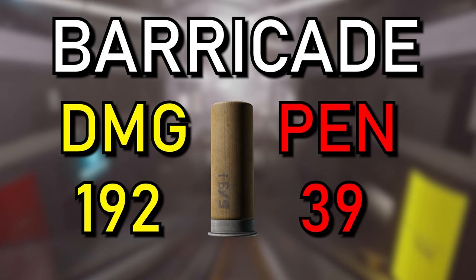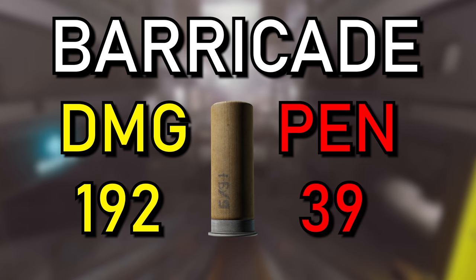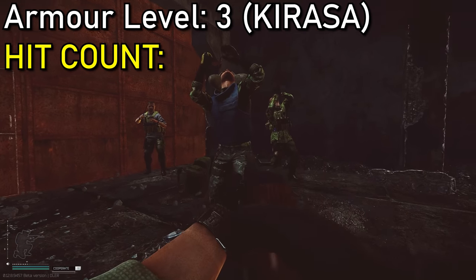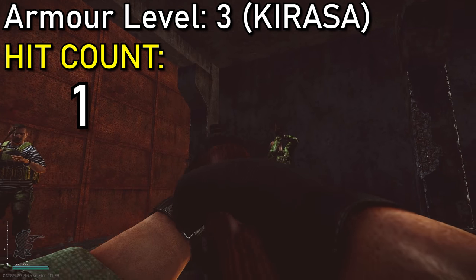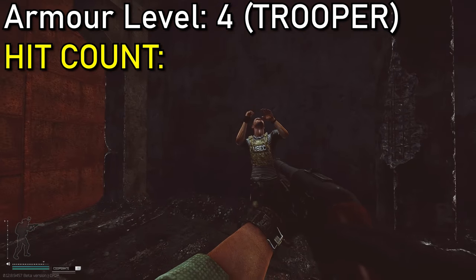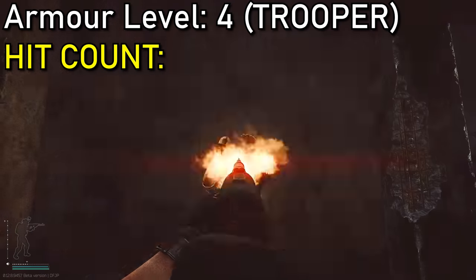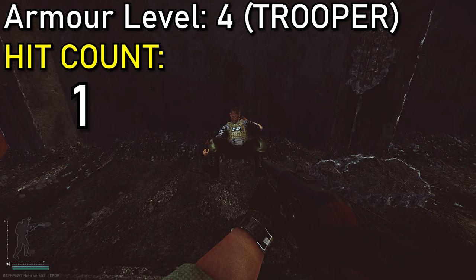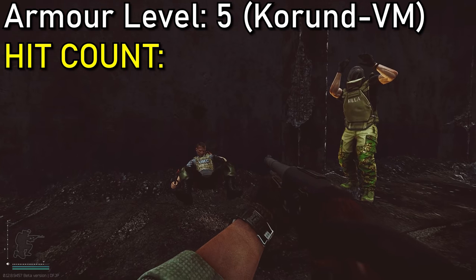Next up is barricade, coming in at 192 damage with 39 pen — it is a monster. How does it stack up against armor? It should one-tap level 3 armor, and going to level 4 we actually got quite lucky there. However, there was a slight chance to stop that round given the 39 pen.